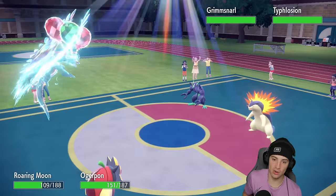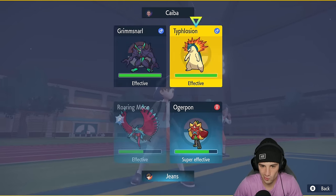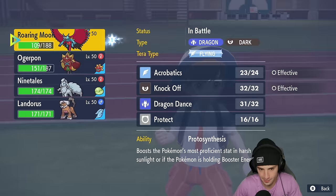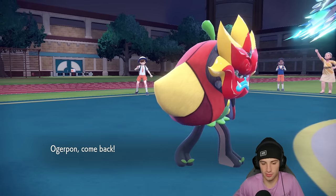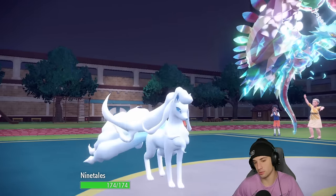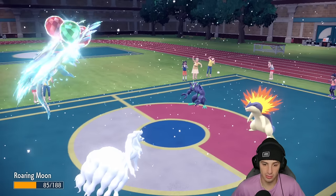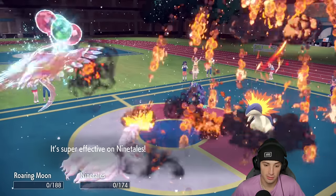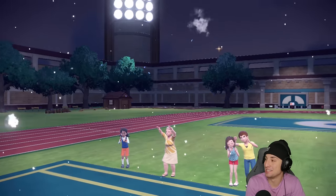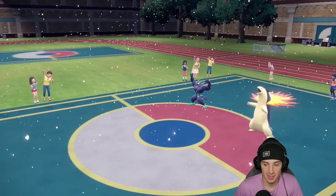Typhlosion comes out here alongside Grimmsnarl. Right now I'm fastest on the field — I want to Acrobatics somebody, maybe Typhlosion because that's really the only threat. I'll change up the weather here so I get weather control for the rest of the game — we won't allow them to have that sun boost. I'll target down Typhlosion because once I get rid of it, Grimmsnarl doesn't have that many attacking moves to KO us. He ends up using Fake Out and then Eruption — actually that's really scary. I totally forgot this Grimmsnarl was rocking Fake Out, not gonna lie.